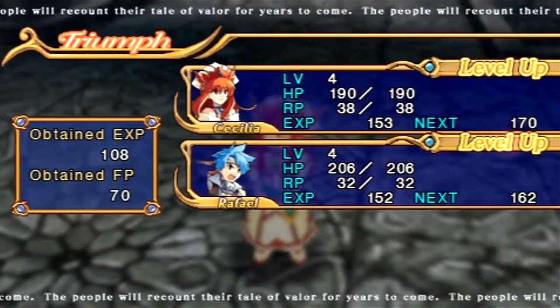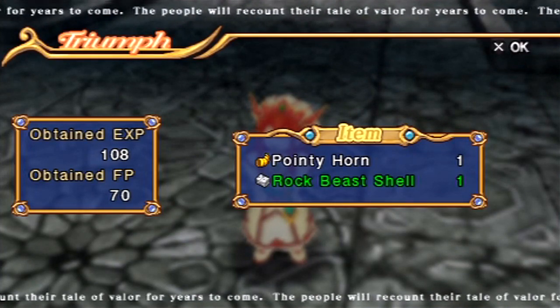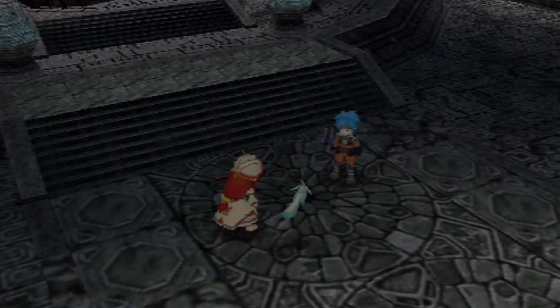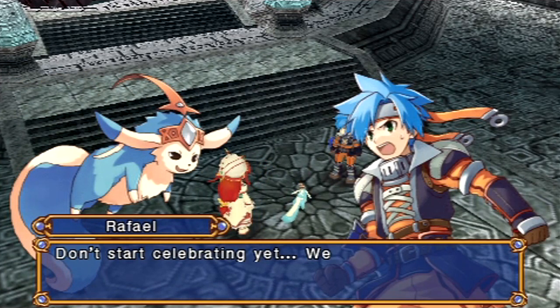I feel more powerful! Yes — I got it! The pointy horn — it's used for some crafting later on. If you use a certain element to kill an enemy, they'll drop certain items. So you can somewhat manipulate what items enemies will drop instead of just randomly hoping to get certain items.